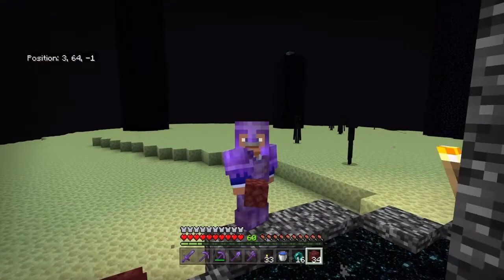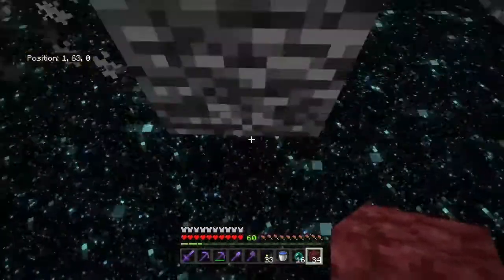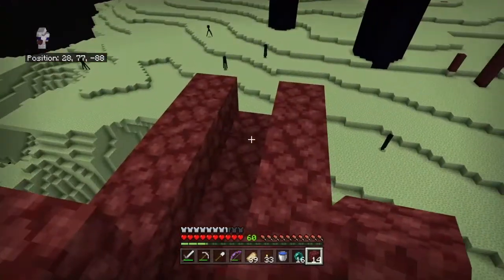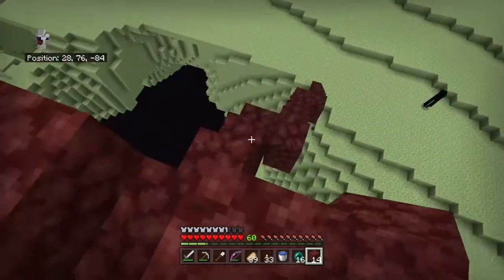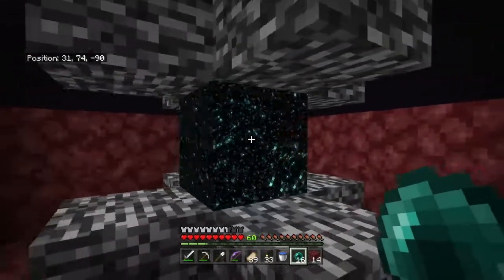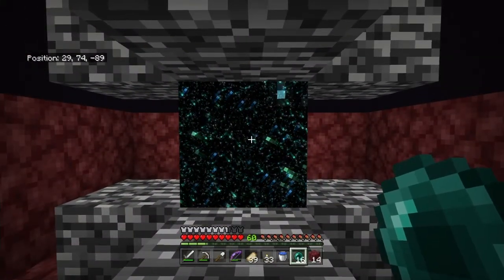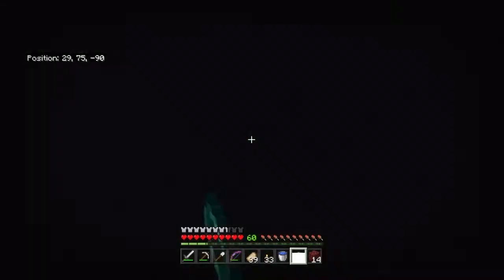Actually, just to be extra safe — because I have a feeling something might go wrong — I'm going to head back to the base and grab some iron gear. I want to go into the end city with iron gear to take absolutely no chances on losing my stuff. I've got a little box set up around the gateway, and all we have to do now is throw an ender pearl in here and pray it doesn't teleport off the edge.